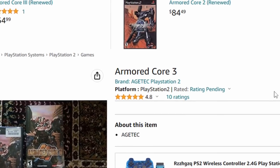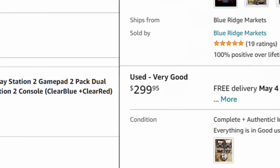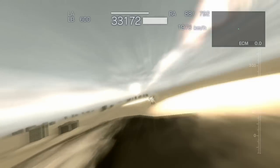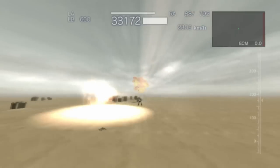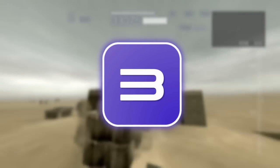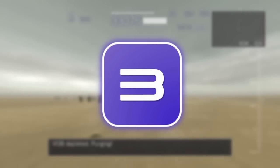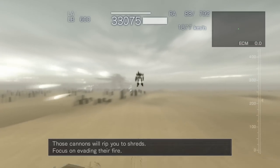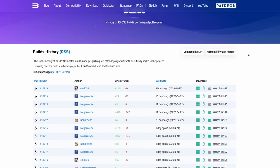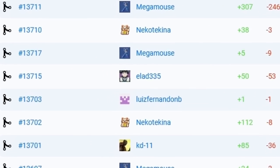I've seen copies of Armored Core for up to $300 online, so if you don't feel like dropping that kind of money, you should know that every Armored Core game can be emulated. DuckStation works great for the PS1 games, PCSX2 Nightly version will play the PS2 games no problem, and RPCS3 will run the 4th gen games, but you have to skip the cutscenes or the game will freeze — unless you play on the older version of the emulator that I linked in the description.